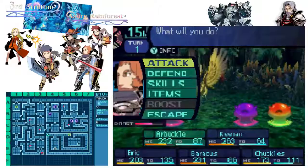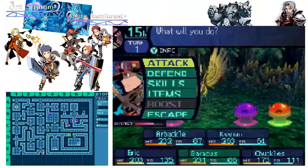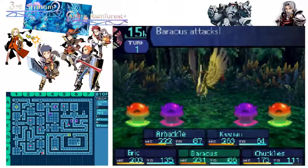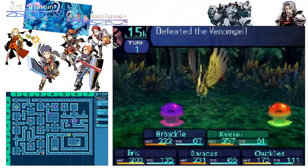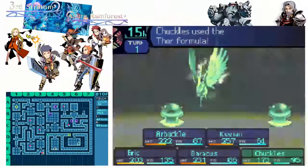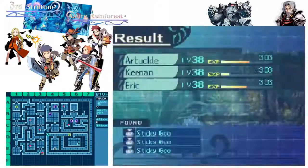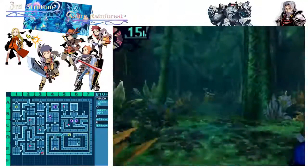How's my boost doing by now? Boost meter is at roughly 66%, 80%, 66%, 70%. Keenan has the best amount — it seems dependent on how much damage you do, or how many kills you get, because sometimes Arbuckle doesn't get a kill where Keenan would.